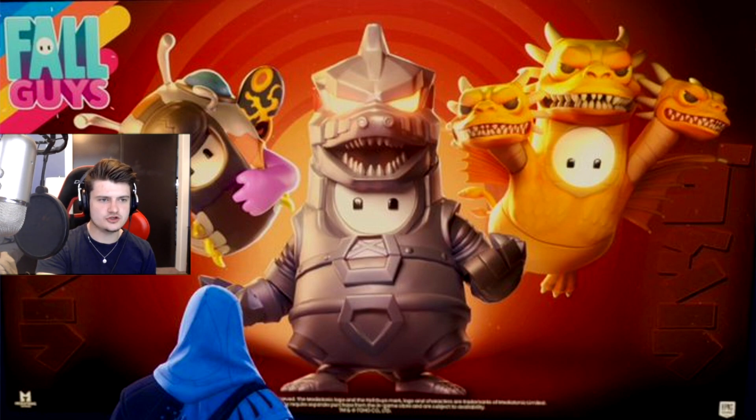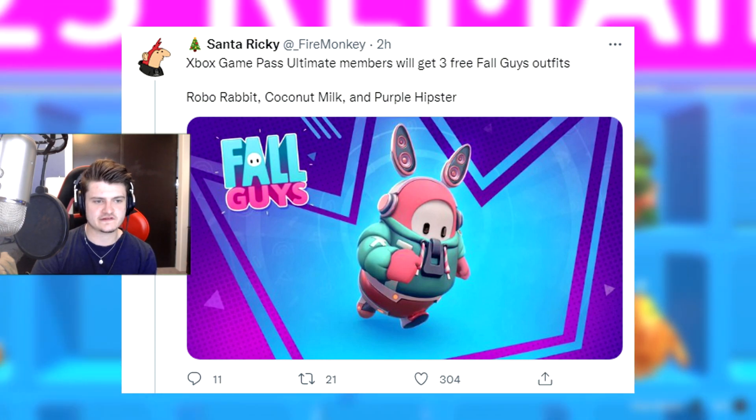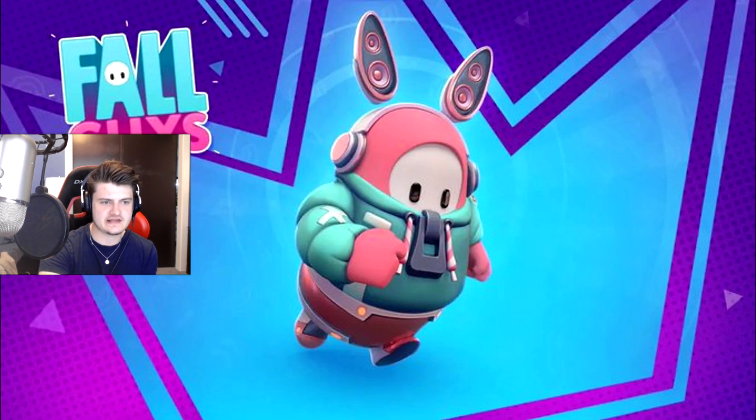We also got new leaks that Xbox Game Pass Ultimate members will get three Fall Guys outfits: the Robo Rabbit, the Coconut Milk, and the Purple Hipster. This is an image of the Robo Rabbit, which is really cool. This is for Xbox Game Pass members.